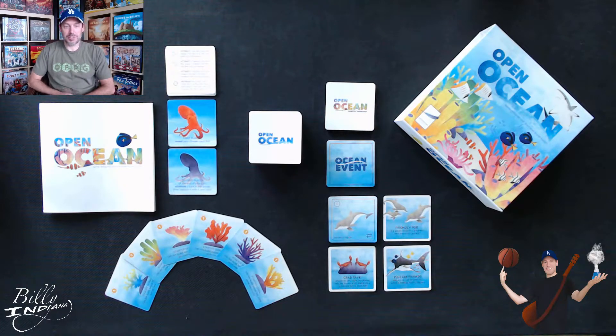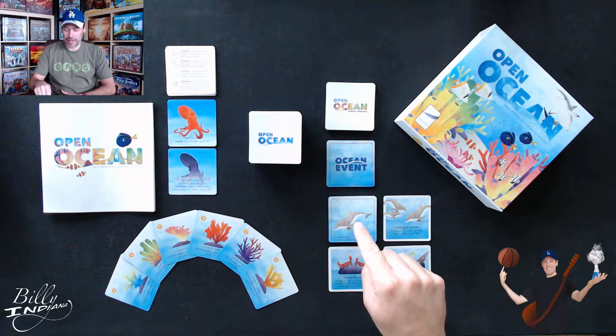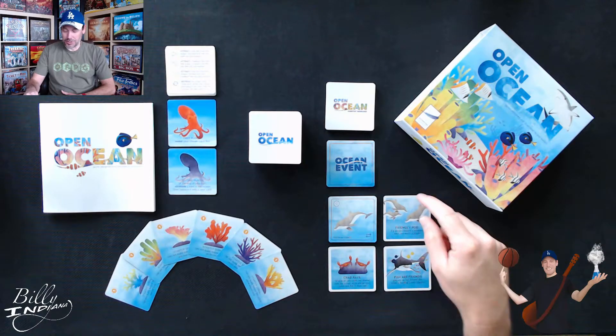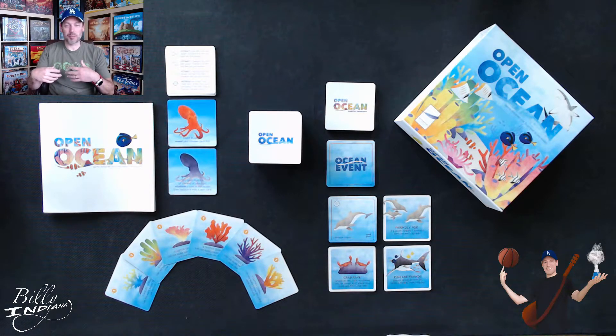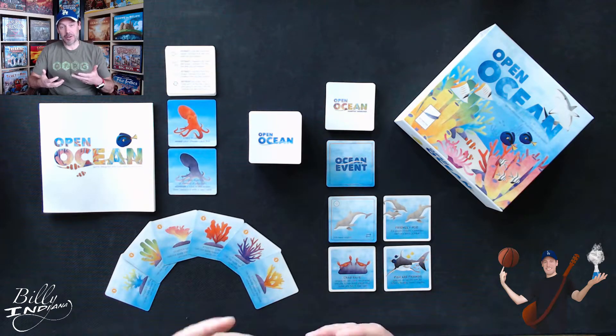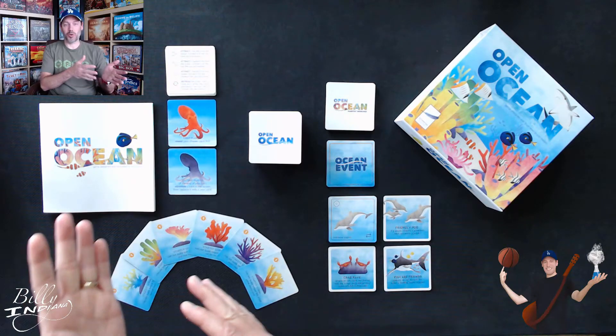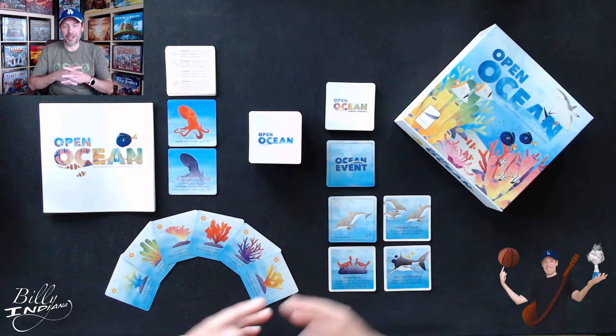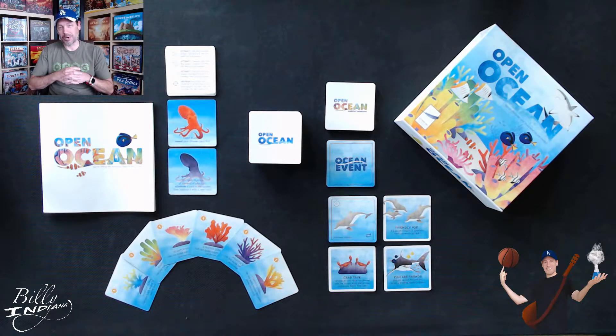There are also ocean events, which is another kind of expansion or option you can use. There are dolphins, which you don't use in solo play — they can be used or not used in multiplayer. If you want a less aggressive form, there's the friendly pod dolphin card, which means if a person acquires three dolphins, they actually get a benefit. Because normally dolphins are used to steal cards from one person's reef and put them in your own — you give the dolphin to the person you stole from. But if they receive three dolphins during the game, they would get a bonus.